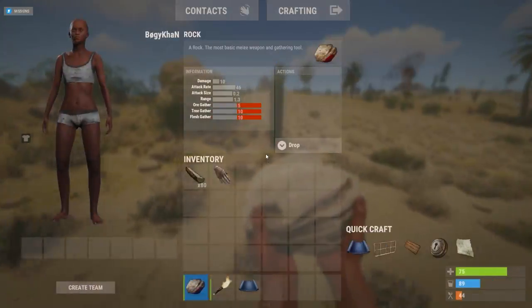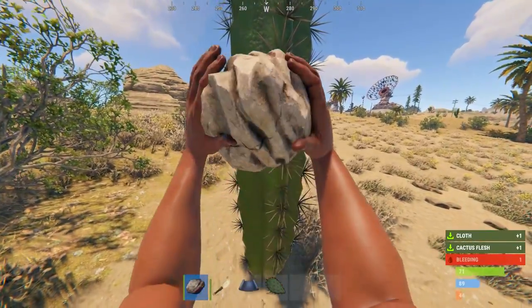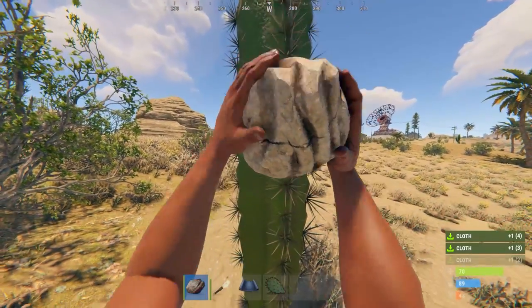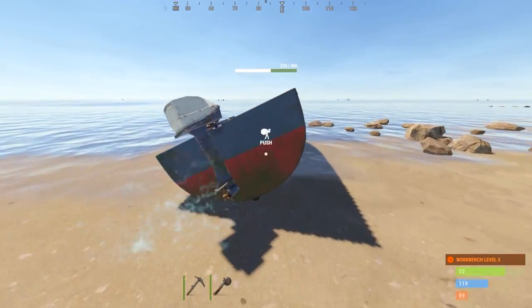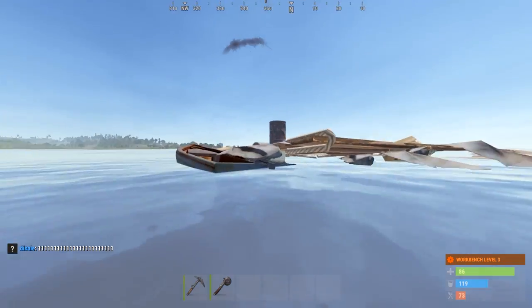If you are in the desert and really in need of cloth, hit cactuses — this works exactly like hemp. If you hit them with a metal hatchet, small cactuses will give you 5 cloth and large ones will give you 10 cloth max. If your server is too populated or you find it really hard to farm roads or monuments for scrap, find yourself a boat or buy one at the Fishing Village and try farming the sea.